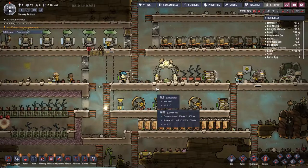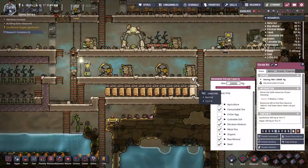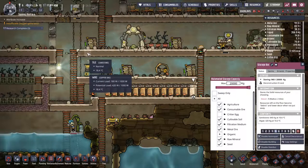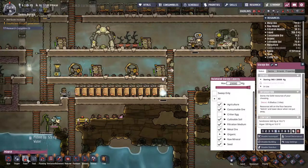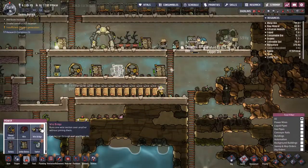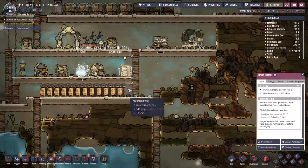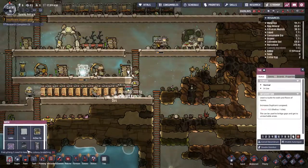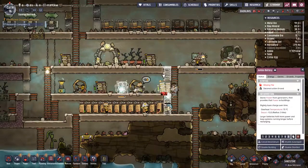One, two, three, four, five, six - ladder - so one, two, three, four, five, six, ladder. And that power will have to go as well. Fine, I'll put it here because I can't be bothered. Get that one there and get rid of that, get rid of that, get rid of that one now. Clean that up and we'll have - deconstruct on priority nine.